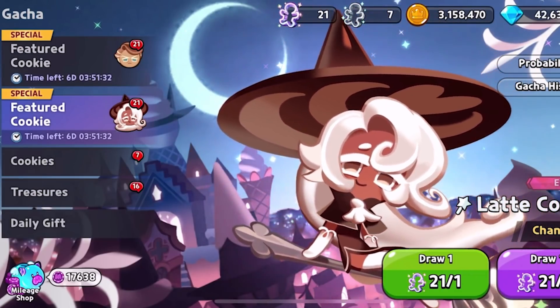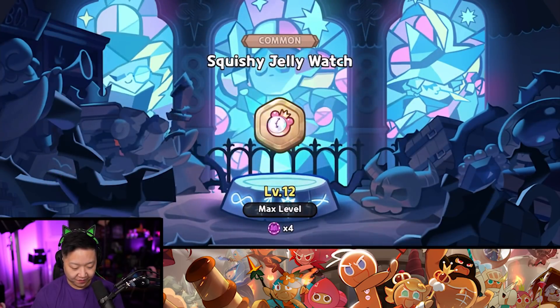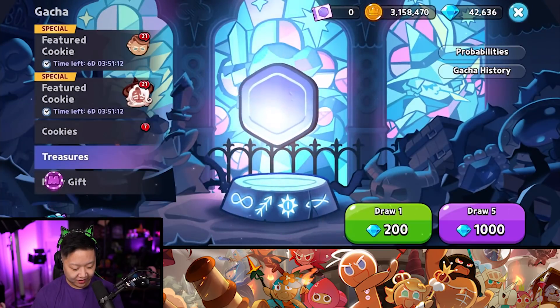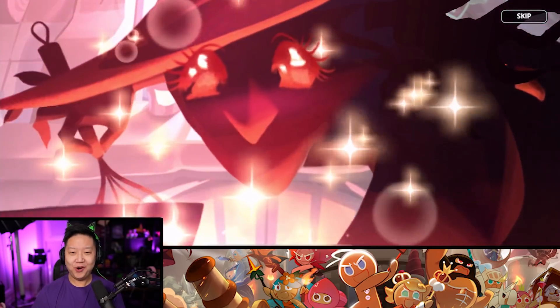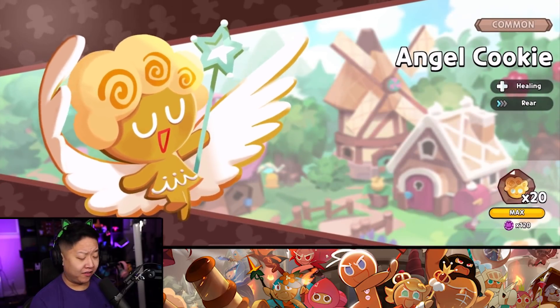We already bought the package deals that gave you all these — might as well roll them. I do need the Elder Pilgrim Scroll, so let's see if we can roll any of those. They're all commons and just four mileage points. This is the one with the epics. When she makes it with love — at least the witch loves me, making the cookies out of love. We got Angel Cookie — unlike Cream Puff Cookie hiding from me, at least we got Angel Cookie.